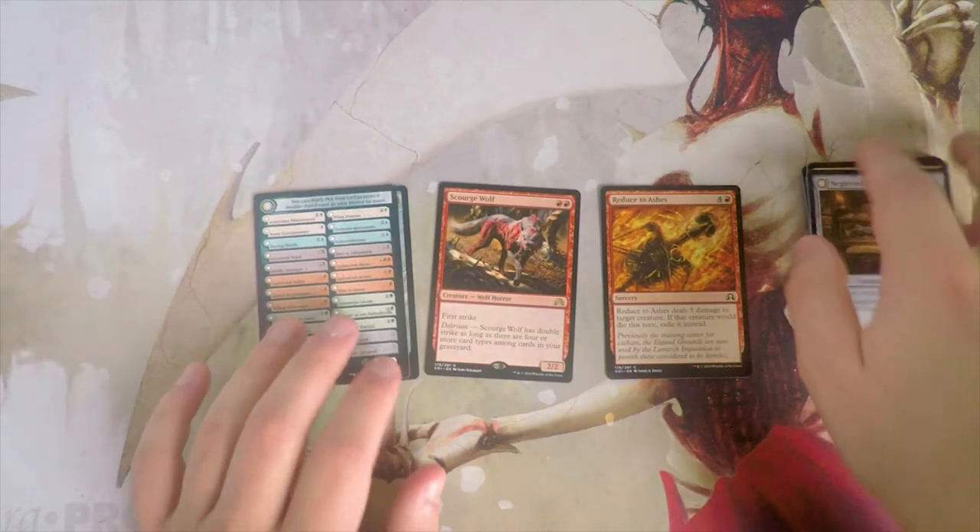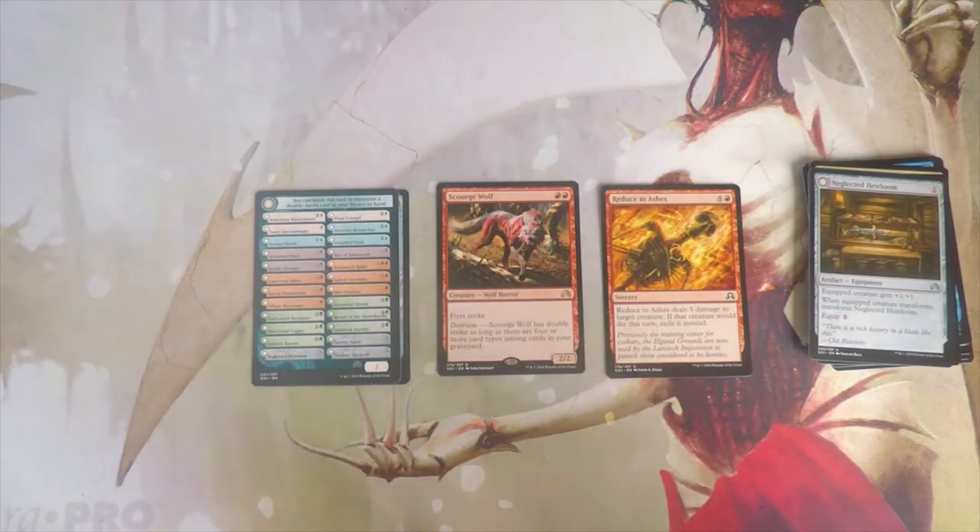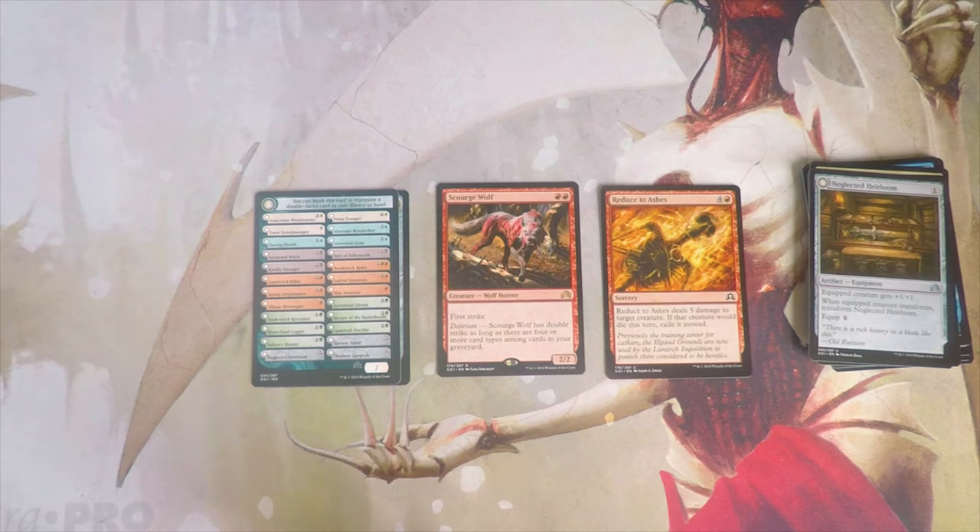I don't like the Neglected Heirloom, so it's actually between Reduced to Ashes and Scorched Wolf for me. I like Scorched Wolf quite a lot in limited — it's a 2/2 for two with first strike, which is already solid, and it has the upside of double strike with delirium. It deals with a lot of creatures in this set well thanks to first strike. I would honestly probably take the wolf, though I might be wrong on that — let me know in the comments.